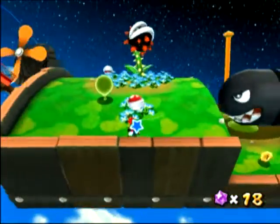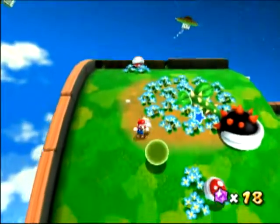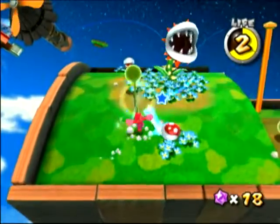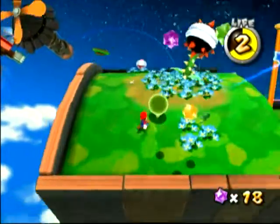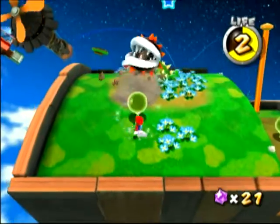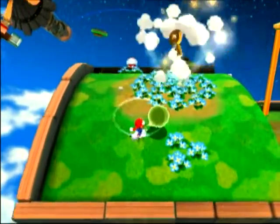What you have to do is spin kick this tree here and destroy the large piranha plant — the spiky black and orange colored one. He will drop a key that will unlock the star at the very end of the level.